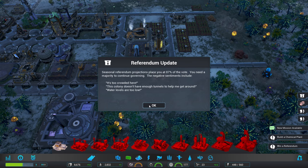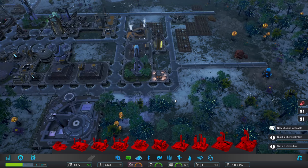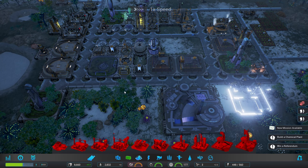87% of the votes. Water levels are too low — we'll have to have a look into that. There we go, that should sort us out and we can have that upgraded over time. We're going to need to be on fairly high speed because we have no nanites right now.